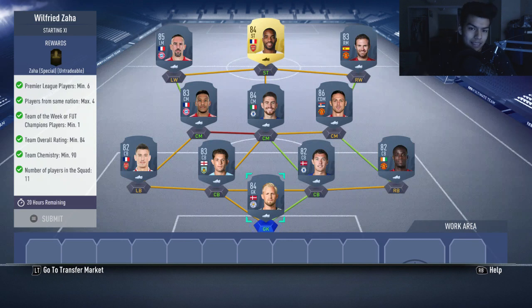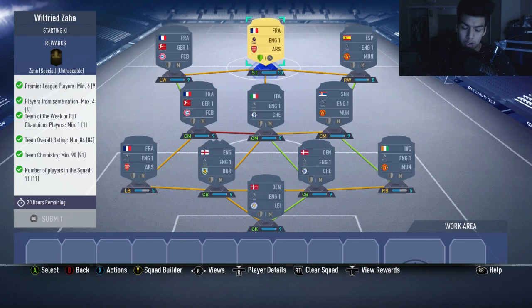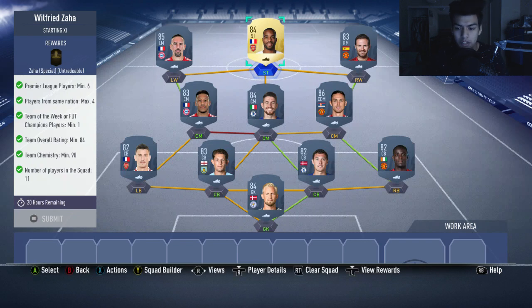No loyalty and no position modifiers needed. If you take Lacazette's loyalty away, you get exactly 90 chemistry and an 84 rating — exactly what you need. This SBC costs anywhere from 75,000 to 80,000 coins.